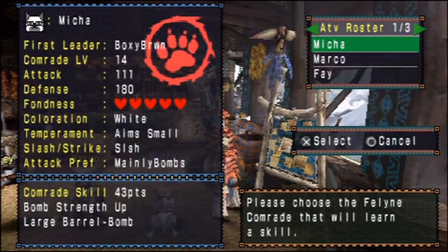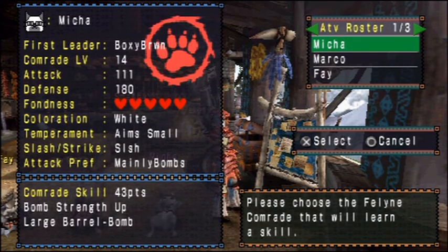As you can see, cats can learn up to three skills. I have gotten the essentials for a bomb cat: Bomb Strike Up and Large Barrel Bomb.